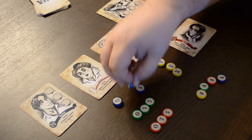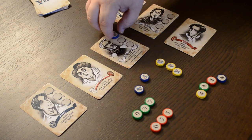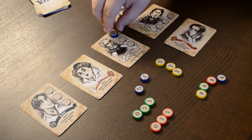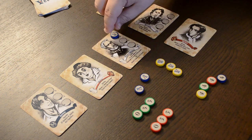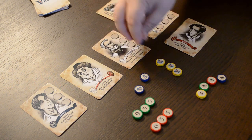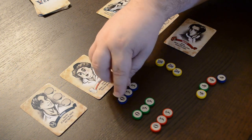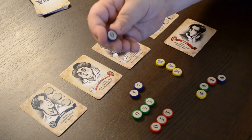Tokens are face down, but a player can always look at their own tokens, even if they're out on the board. If you forget what you placed on a card, you can pick it up and look at it — just be careful not to show your opponents. Council of Verona does not have a memory element, so you do not have to memorize where you place your tokens. A common question is: why is there a zero? The zero is a great bluffing token.